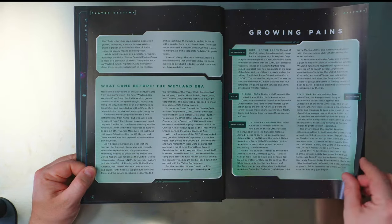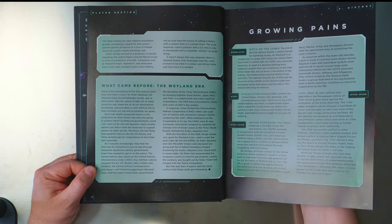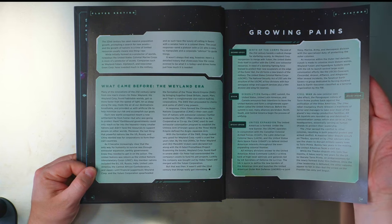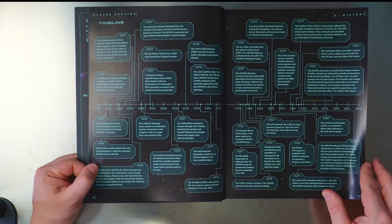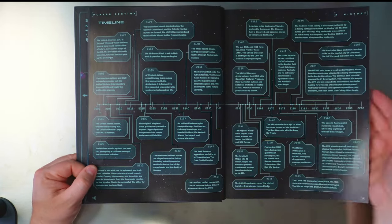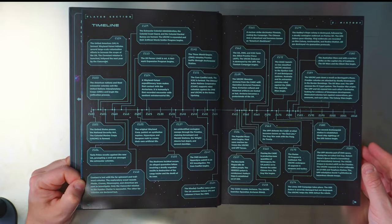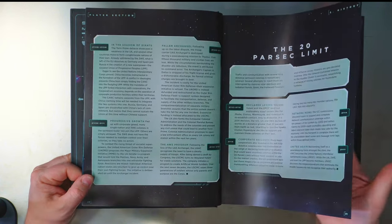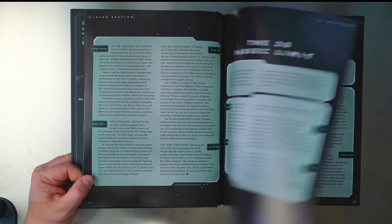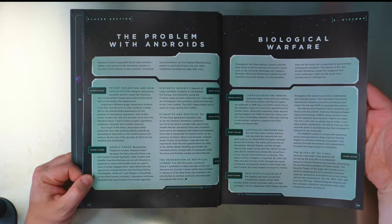It talks about what was before the Wayland era, growing pains as the Americas formed and the Corps was created. There's a full-on timeline — I'll leave it on screen for a minute so if you want to pause and try and get the camera to focus, you can have a read through. It talks about declaring losses, news, corporate bailouts, problems with androids — it just goes through the whole timeline for you.